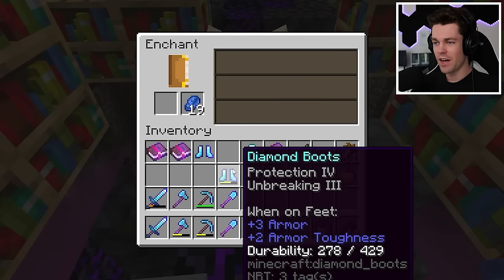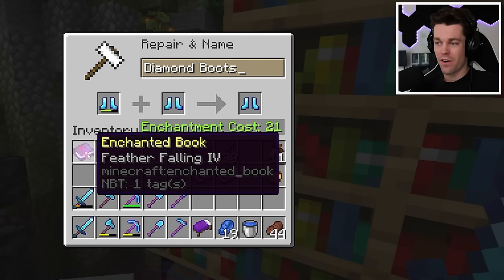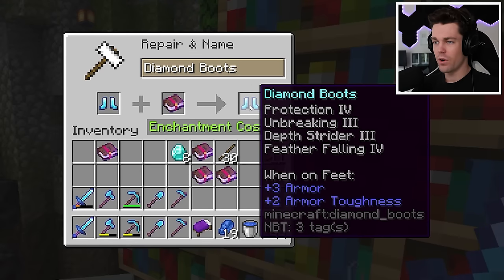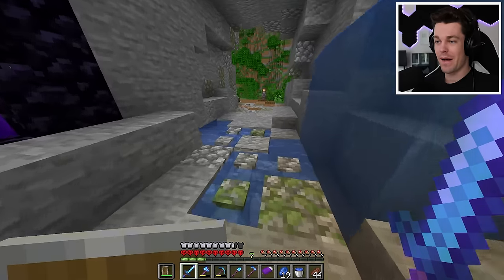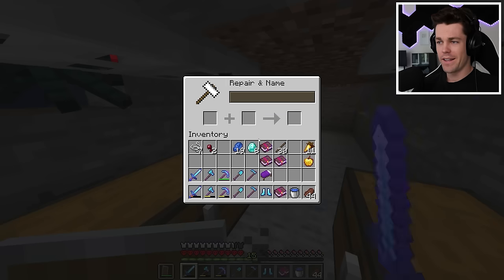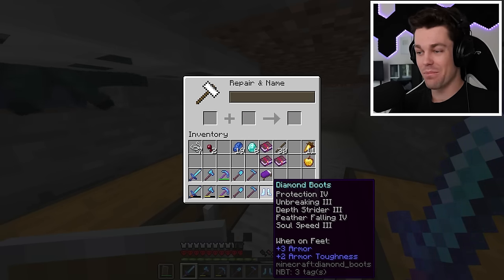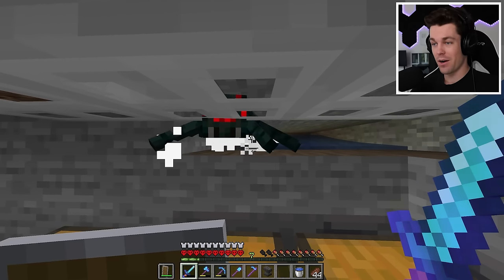Protection 4 - that's actually not bad. So if I combine these, I'll have protection 4, unbreaking 3, depth strider 3, and then I can add soul speed 3 and feather falling 4. Five levels to add feather falling 4, and then 15 to add soul speed 3. Let's bring an anvil to the XP farm. Now that I have 15 levels, we can combine this - and there we go, I now have maxed out boots.